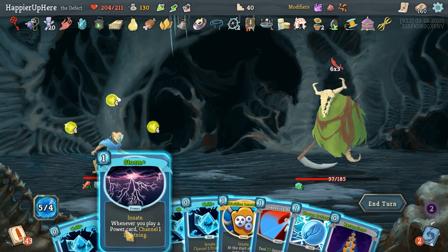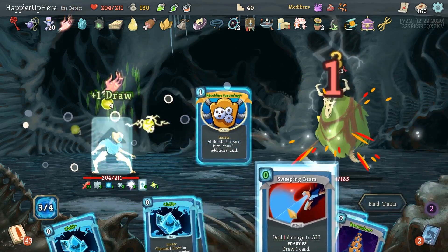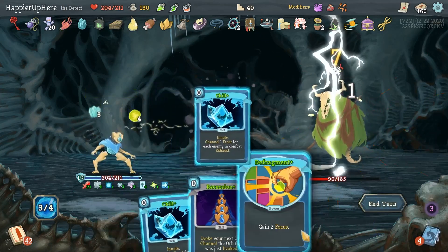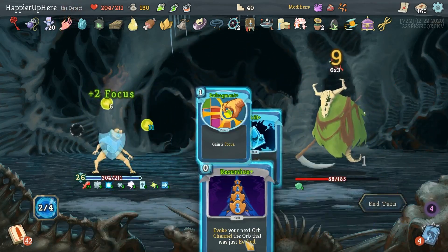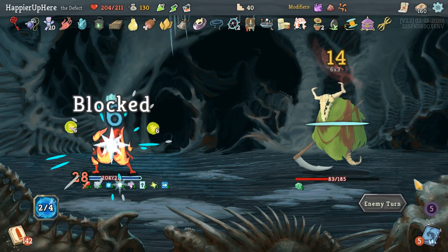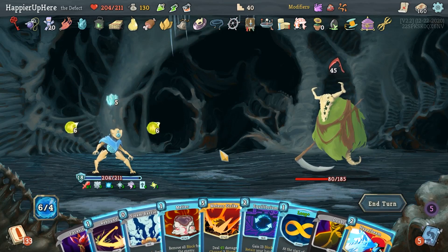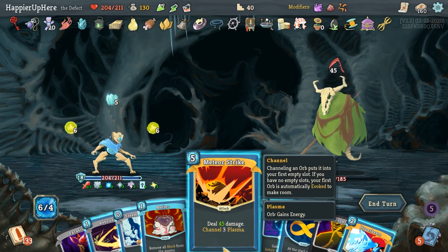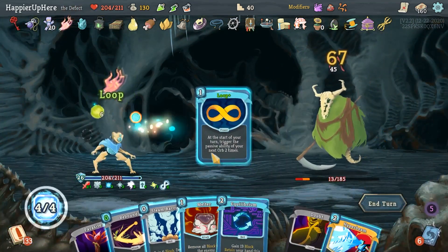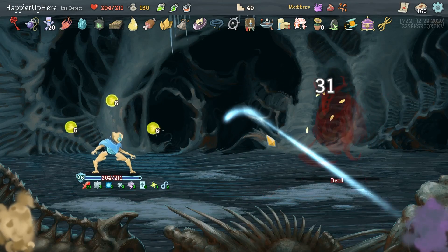18 - there are my Chills, a little too late for that. Let's Storm, Machine Learning, Charge Battery, Sweeping Beam, Chill, Chill, Chill. Fragment maybe. Just an unlucky opening hand. Let's do Meteor Strike here, then Loop - that gives me energy back - and then Melter to kill. Got Dreamcatcher - whenever you rest, add a card into your deck. I think that would be a collector bonus and Buffer.